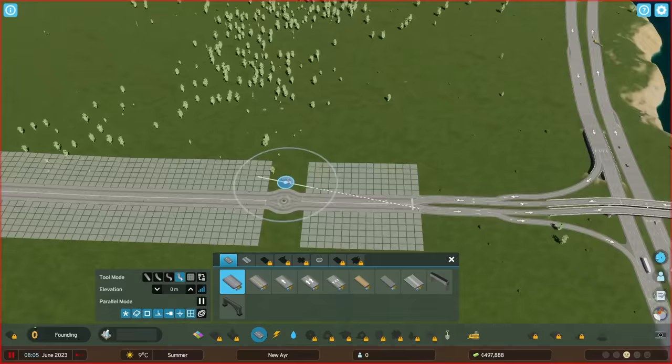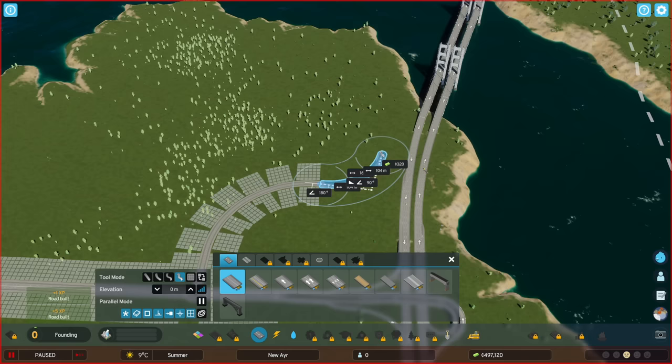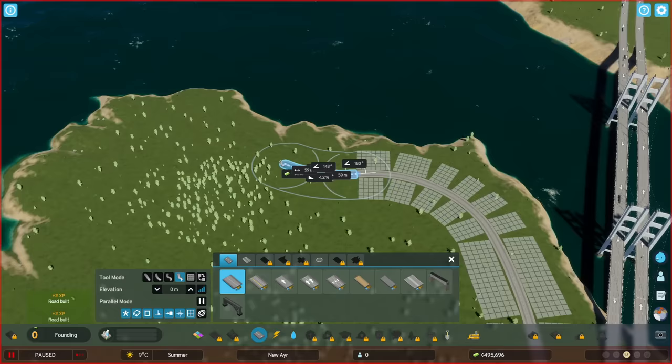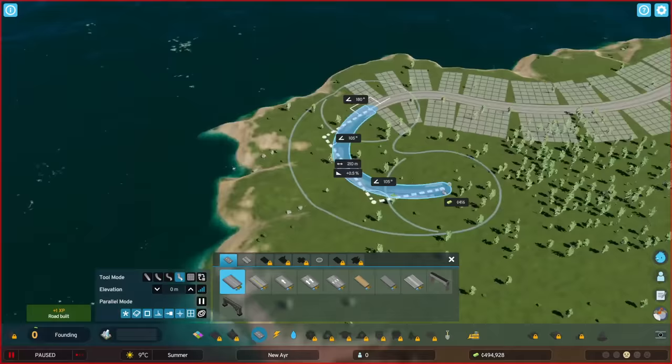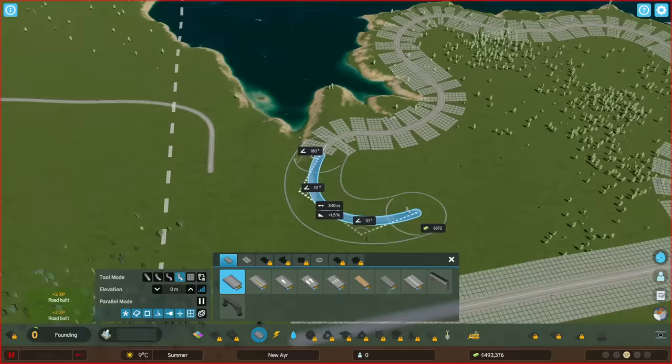I'm going to switch to continuous mode for the curviness and start here, going straight out at first, but then very rapidly we're going to swoop around. People probably aren't going to want to live right next to the highway here because it's going to be loud, so maybe we can put some sort of service there. It's quite curvy — I don't know exactly how that's going to behave with the zoning, but it looks like it will work. It's possible that when a house gets plopped down there it'll smooth things out a little bit.